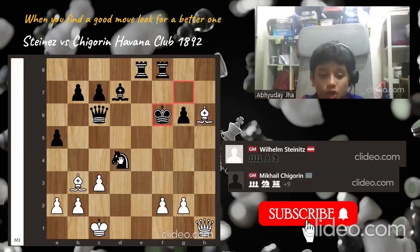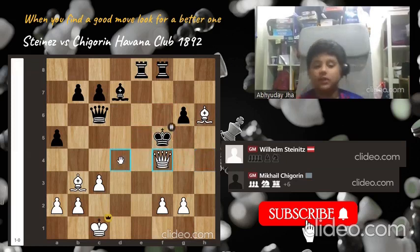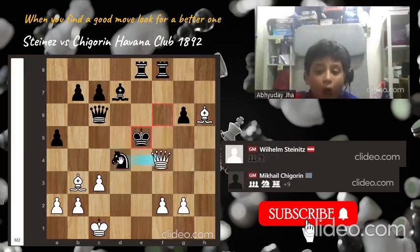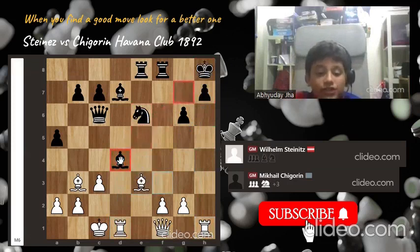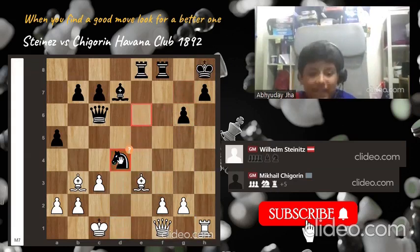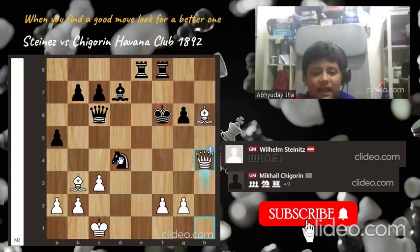King f6, queen h4 check, king e5, queen takes d4, king f5 — and it's a stunning checkmate. William Steinitz outplayed his opponent in the middlegame, sacrificing a rook and then another rook to win the game.